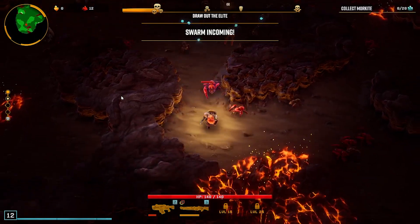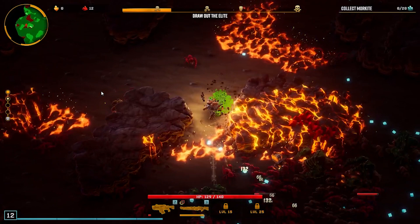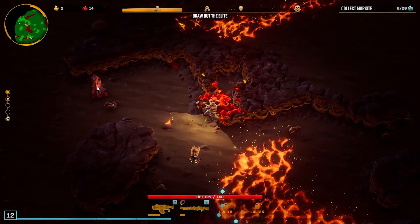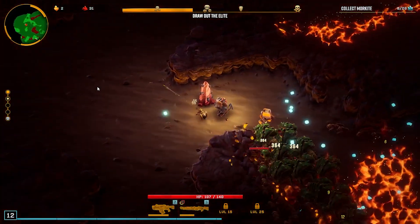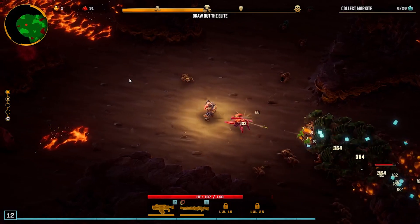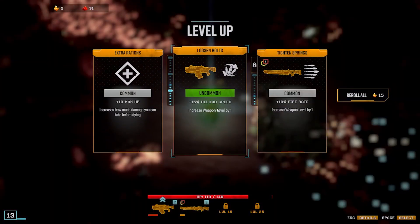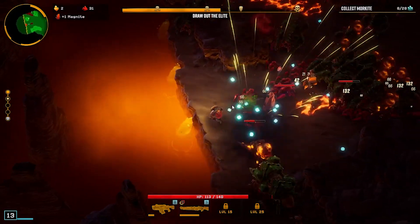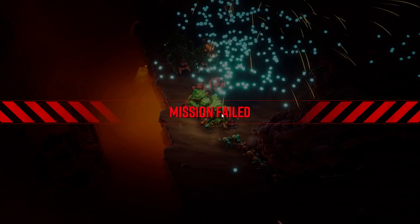Prepare to fight for your life — big swarm is approaching. Reload speed, okay, we need that. Oh, this is gonna hurt. That's it, that's all we got. If we could've just killed one of those, that would've been it. Life regen, max HP, okay.